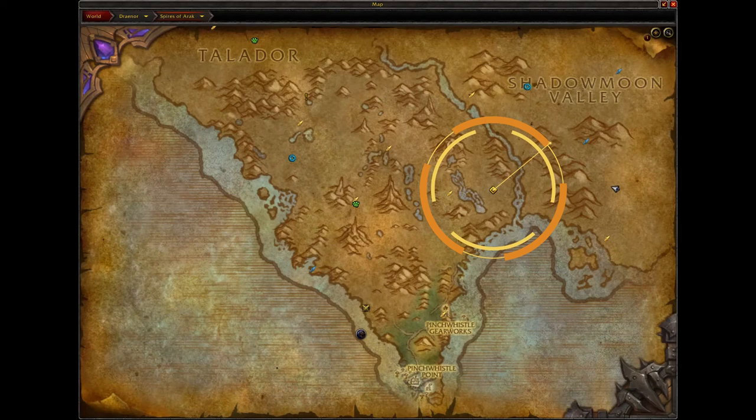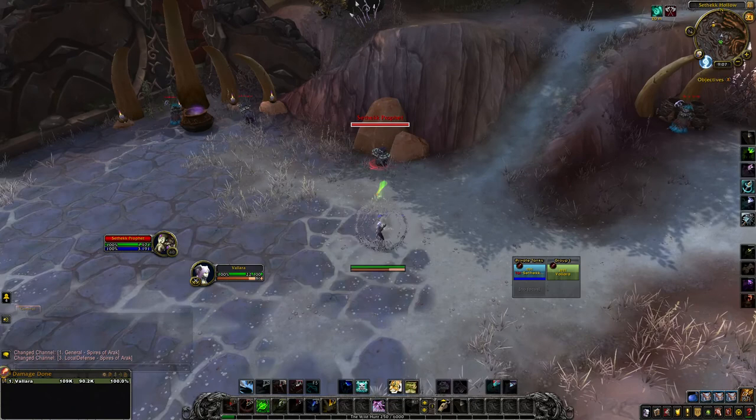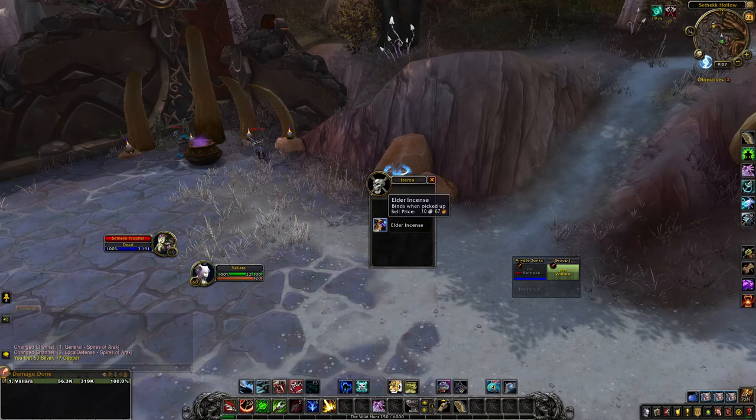We're going to travel over to the Spires of Arak and we are looking for Sethic Prophets — it's only going to take one in order to acquire our next item. Step four: defeat a Sethic Prophet and loot an Elder Incense. Got it — now keep that safely in your bags.